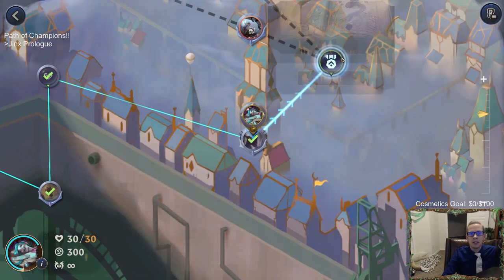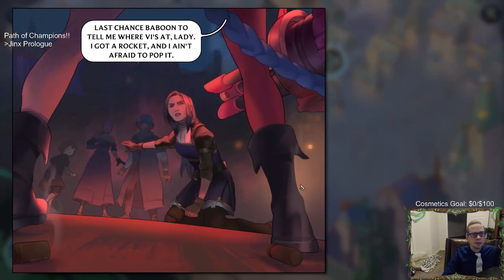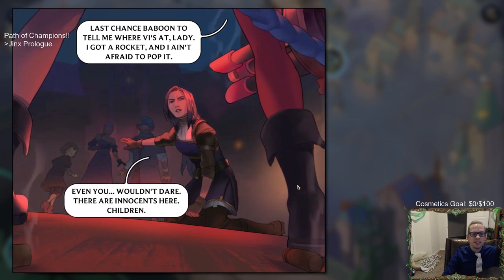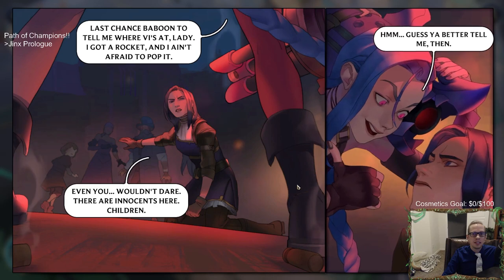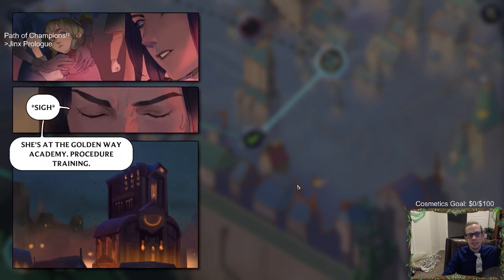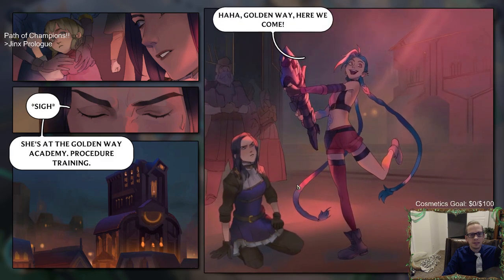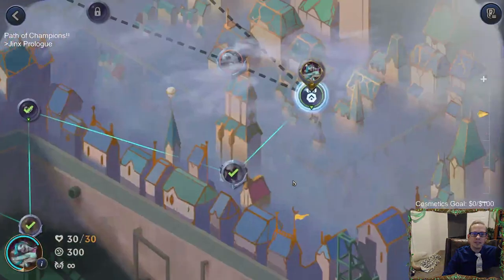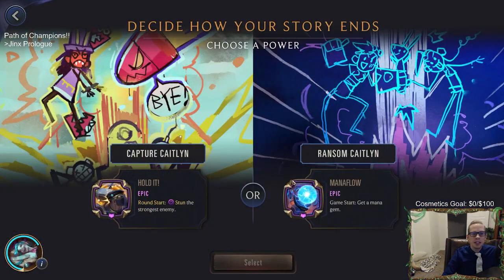We also have one-mana Twin Disciplines and a three-three Green Glade Elder - we'll just take the epic, that's usually pretty good. Then we get to sort how the story ends: capture Caitlyn or ransom Caitlyn? Mana Flow is amazing - round start stun the strongest enemy is also sweet. We'll ransom Caitlyn rather than capture her - you don't need to have her be all sad.